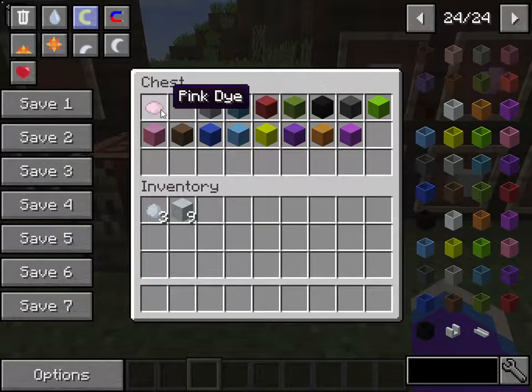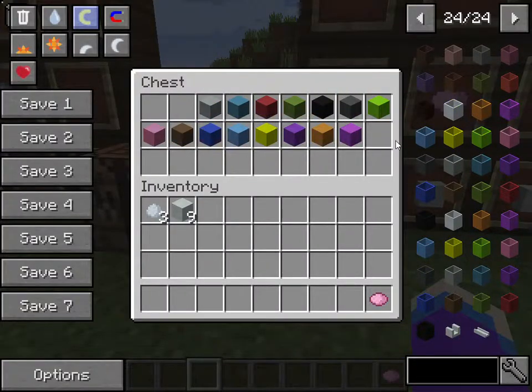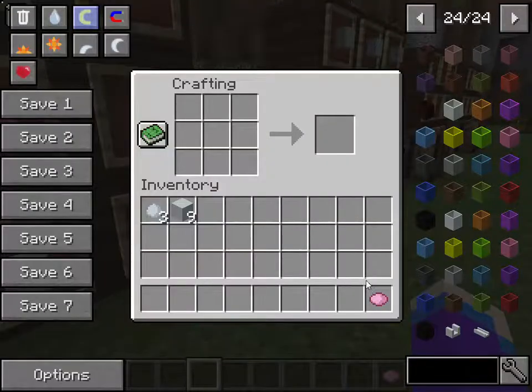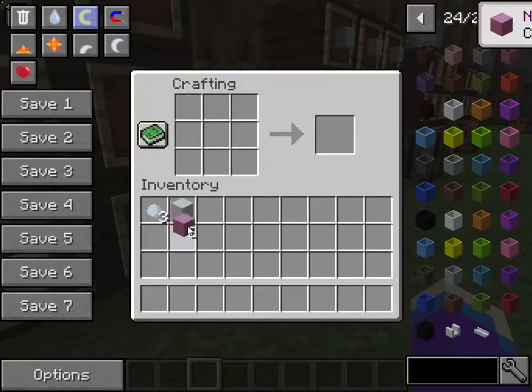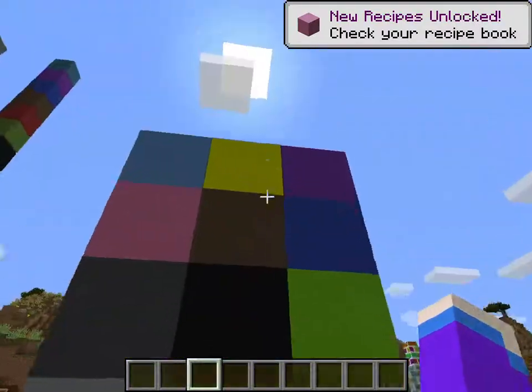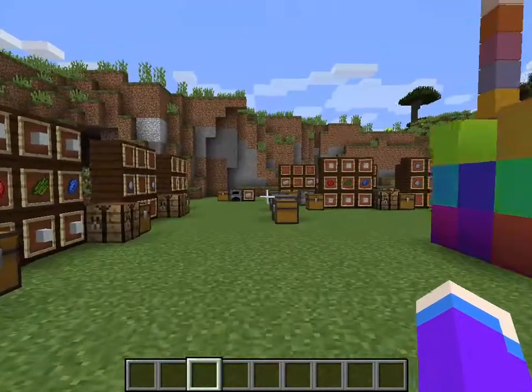Now for the different colored porcelain: you need eight of the white porcelain and whichever dye you wish to use. I have all of them in here because it's the same recipe — you just swap out the dye. As you can see, I get pink porcelain from that. Here they all are so you can see what the different colors look like.